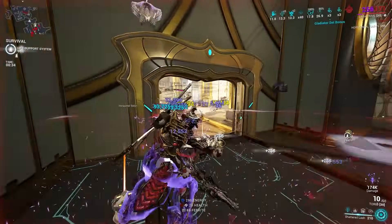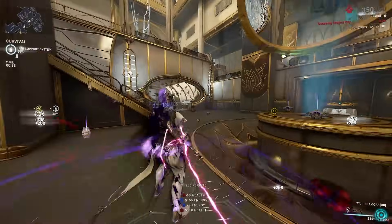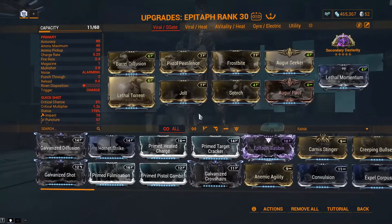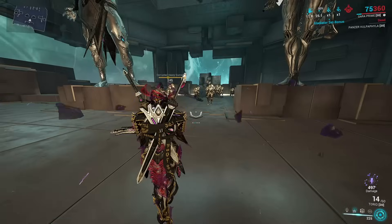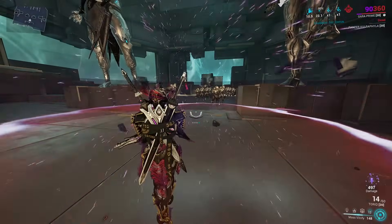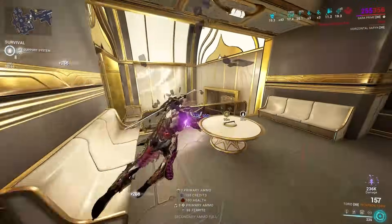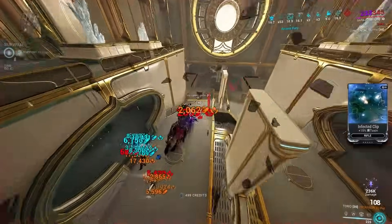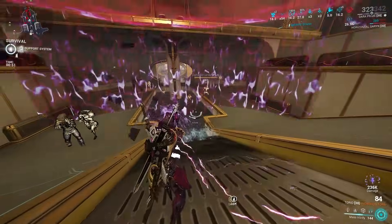Given the frequent casting of Vitrify, its base energy cost of 75 renders it an excellent fit for shield gating. Augur Reach on our frame and two more on this Epitaph Primer build give us 120% energy-to-shield conversion, more than enough to gate in one cast. Gara Prime holds an immense amount of depth and potential with a plethora of ways to play her. Whether you are a newer Tenno or more of a veteran, understanding some of these nuances can make all the difference.